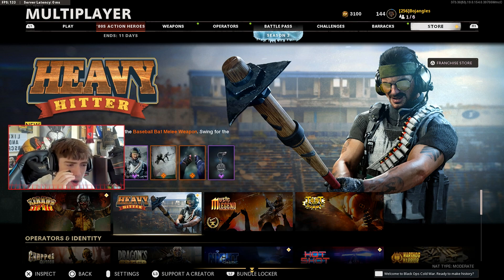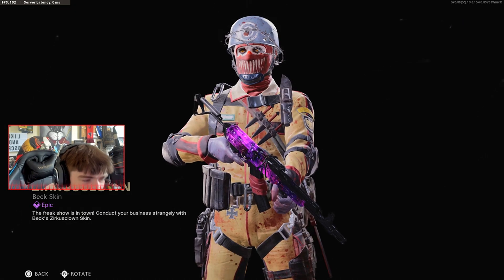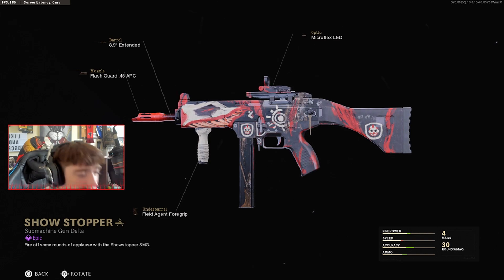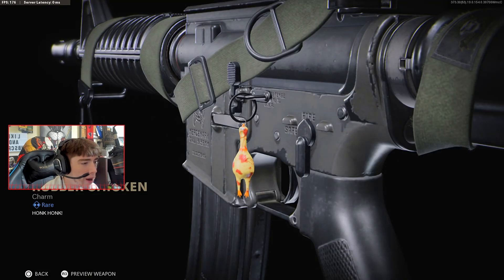There's also this really weird circus clown operator — it's a Beck skin. Okay, that's honestly disgusting. The KSP is actually pretty cool though. I was about to say I'm not gonna buy this bundle, but I think I might have to. Look at this weapon charm — oh man.